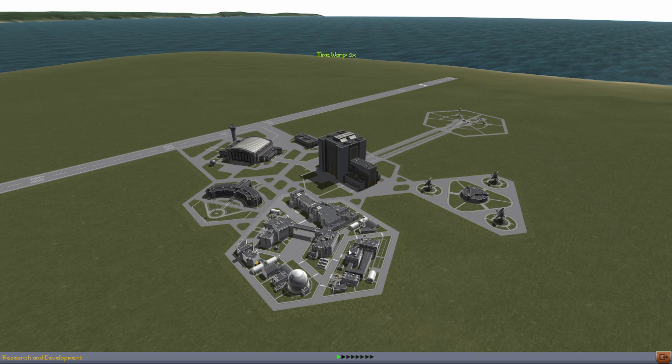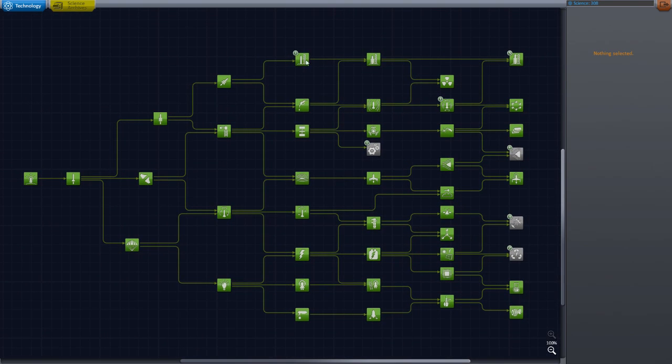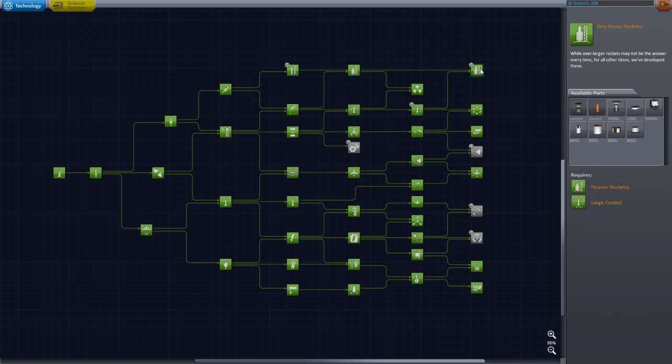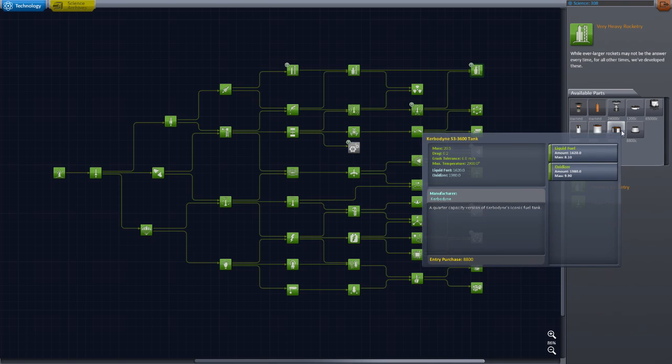One of the cool things is that there are new items in the tech tree. You can see the items I don't have. We still have a little number one here, a five here, and a one here. This is a new node in the tech tree. They've added a new size category for engines and tanks.